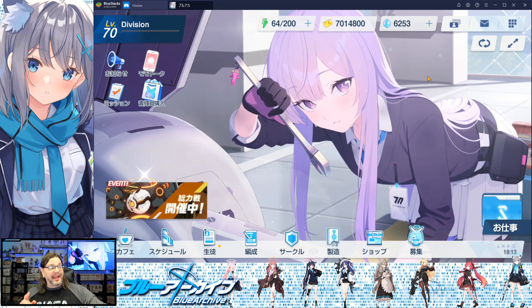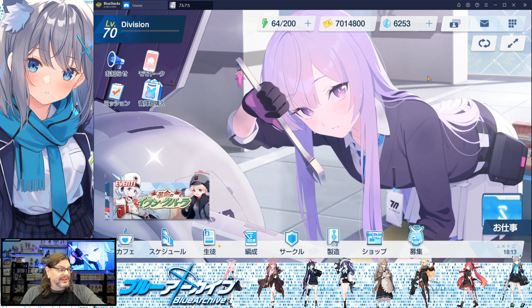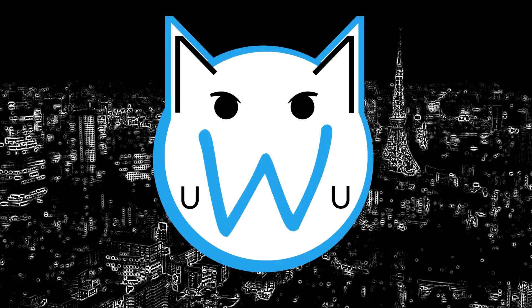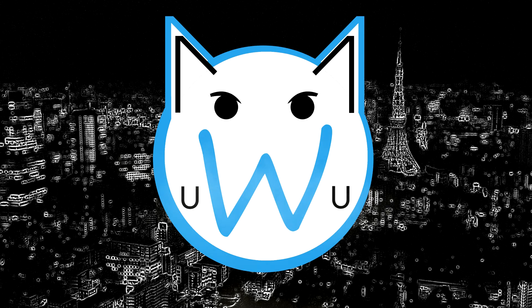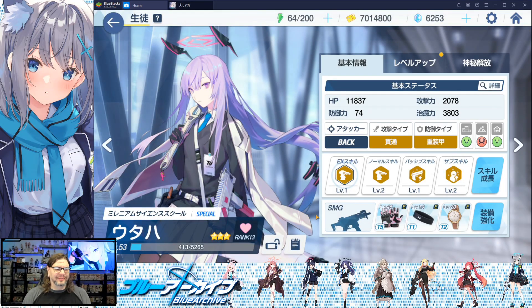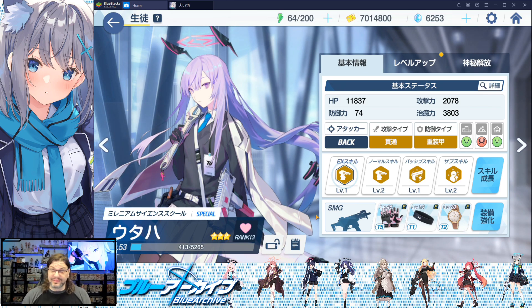How's it going guys? Welcome back to the Weave Lounge. I'm Nick and in this Blue Archive character spotlight we're taking a look at Utaha. She's basically an indoor computer geek nerd engineer with a wrench and a lot of drones that shoot stuff. I'm really kind of running low on things to open up videos with — I need to get more creative or start using scripts. Okay let's go ahead and get into the details of Utaha here.